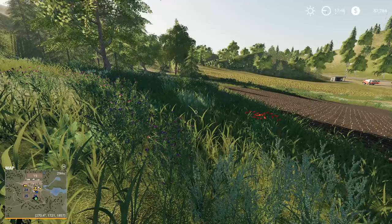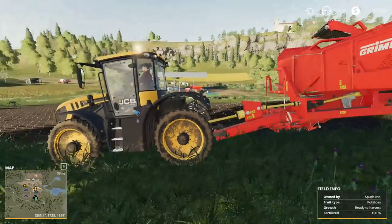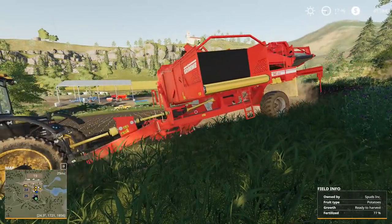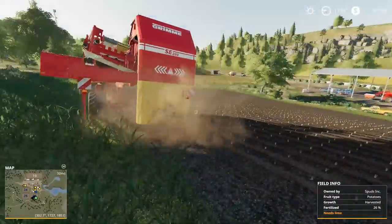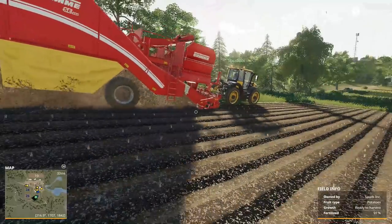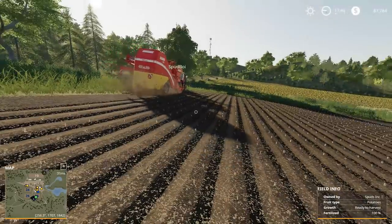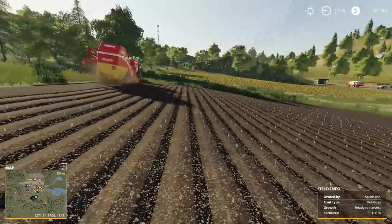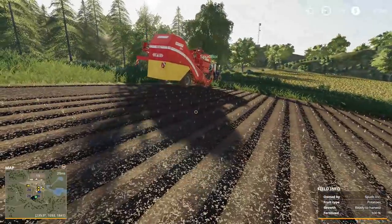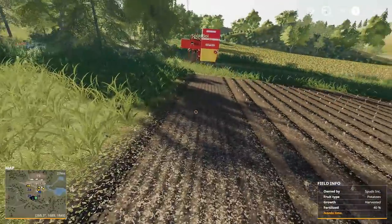Hello everybody, Ian Robson, and welcome back to FS19. Today we're looking at Spud - he's currently harvesting some spuds. We're taking a look at his setup here. He's got a pull-behind harvester and he's rocking a little bit of JCB action there. I think he's the only one in the server not running a John Deere at the moment. Everyone else is running a John Deere of some sort, and I think we all went slightly larger equipment. Spud is harvesting spuds so it works out better for him to have smaller equipment.